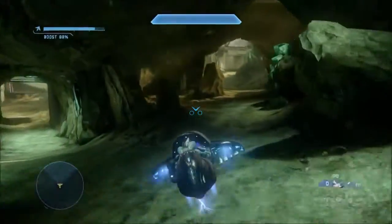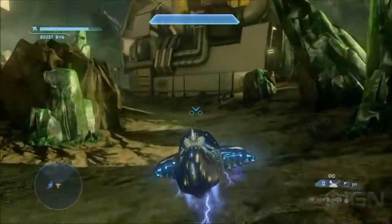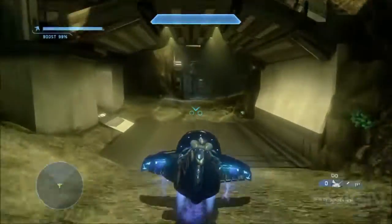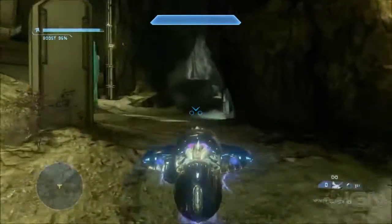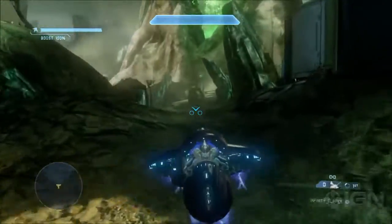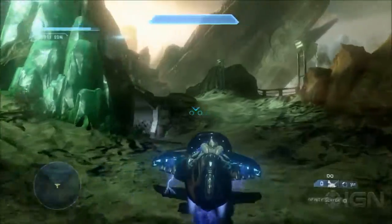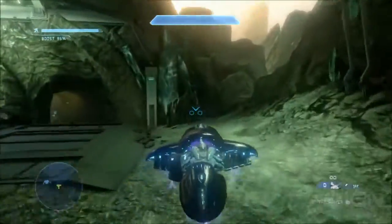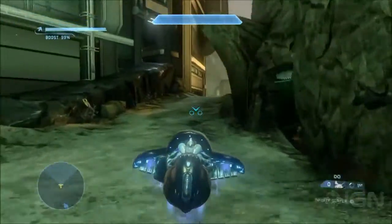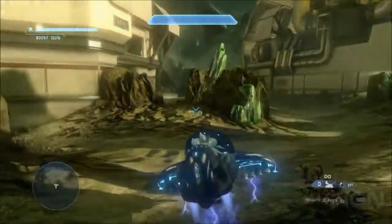This map is huge. We don't see the Wraith or the Scorpion much by default in the core multiplayer maps for Halo 4. Were those given consideration for a level this size? Yeah, and in various game modes those are definitely a possibility for matchmaking. You can also set them up in custom games, of course. But based on the tuning of the map and constant play testing, we've whittled down to the Mantis and the Ghost as being the more fun and more strategic vehicles to use on this map.